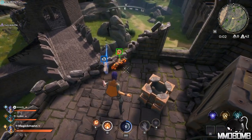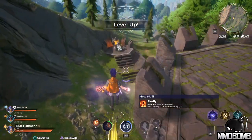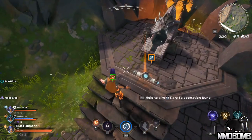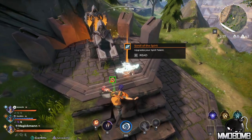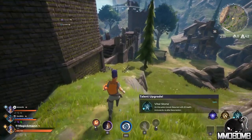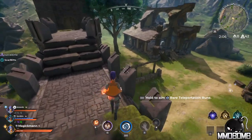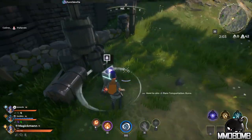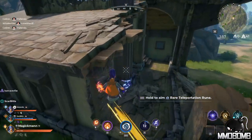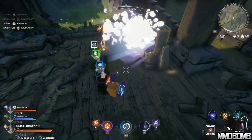In the upper right corner you can see the mini-map with a timer, your kill count — obviously zero right now — and the number of players in a match, which is 42, meaning 14 squads of three. Upper center has our compass. In the lower left corner we see our entire party's health bars, with my bar being the biggest at the bottom.